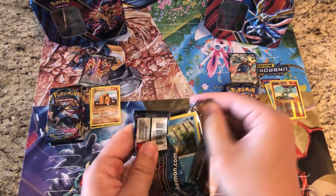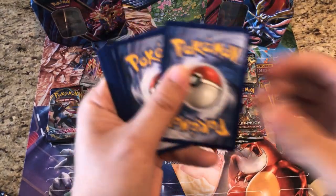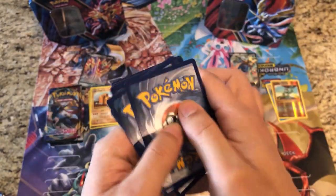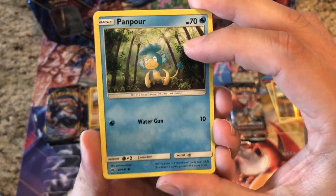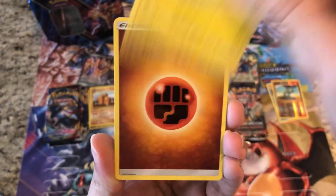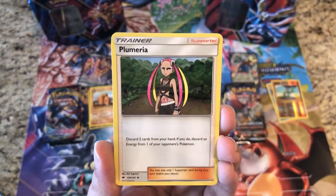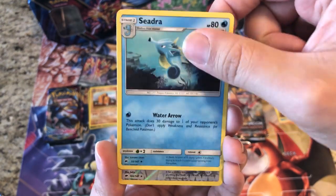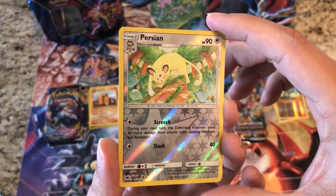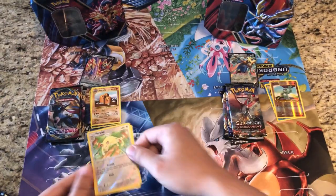On to Burning Shadows — can we hit the Charizard? We're looking for that secret rare Charizard. We got Pansear, Pansage, Espurr, Arcanine, Pikachu, Fighting Energy, Lunatone, Palmeroa, Cedra — reverse is a Persian rare reverse holo — and the rare regular rare Scolipede.